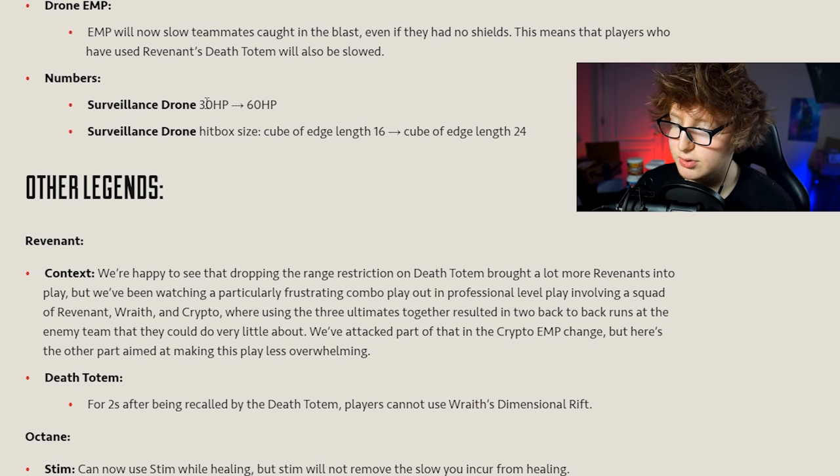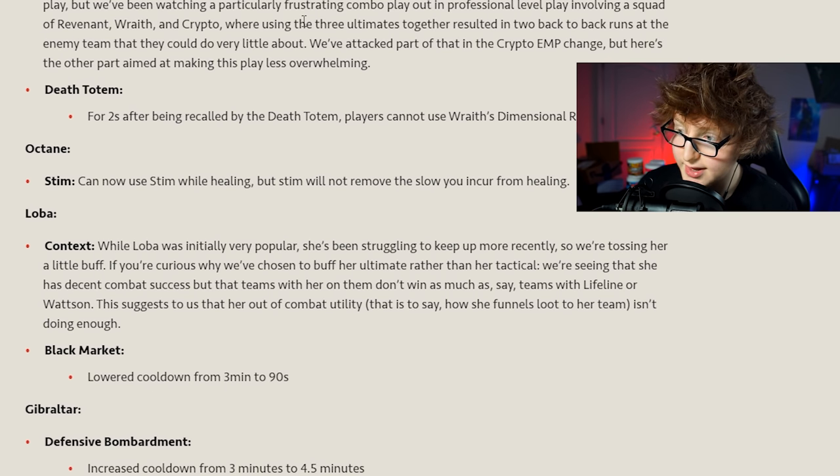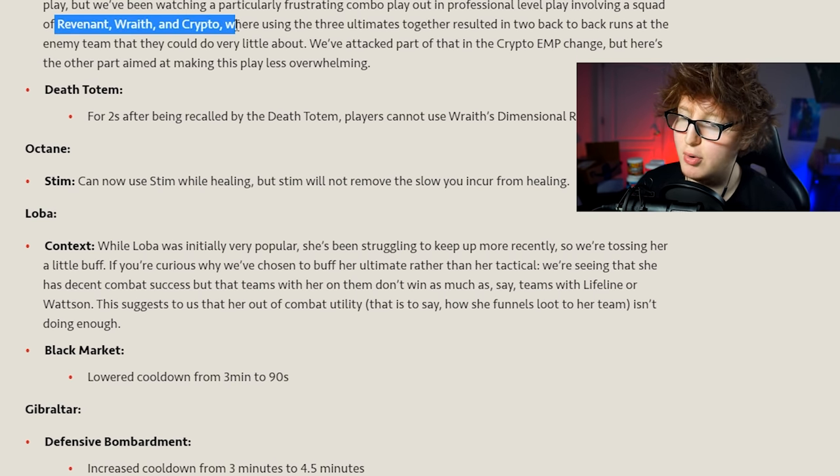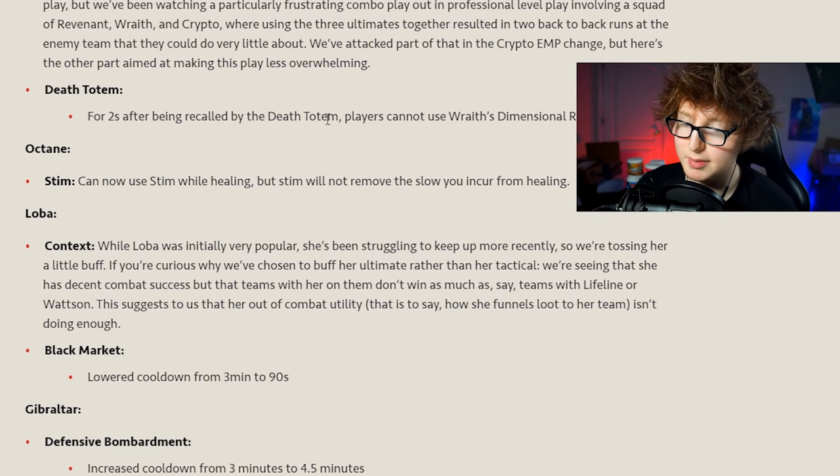Revenant - the particularly frustrating combo in professional play involving Revenant, Wraith, and Crypto together is being addressed. Using three ultimates together resulted in two back-to-back runs at the enemy team that they could do very little about - you'd portal in, go shadow form, Crypto EMP them, and if you died you'd get recalled and immediately go back through the portal to finish them off. The nerf: for two seconds after being recalled by death totem, players cannot use Wraith's dimensional rift.